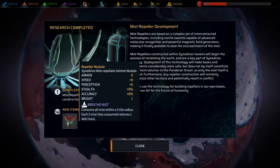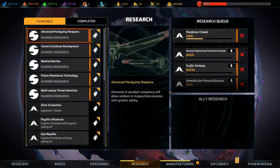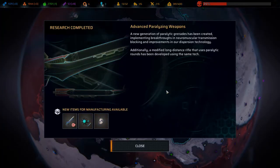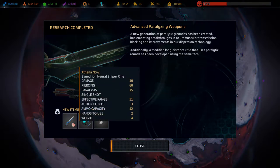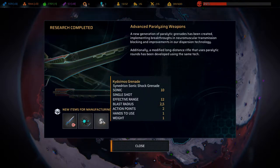The mist repeller helmet module consumes mist within a three tile radius - each two mist tiles consumed restores one bullet. Paralyzing weapons: a new generation of paralytic grenades implementing breakthroughs in neuromuscular transmission blocking and improvements in dispersion technology. Additionally, a modified long-distance rifle using paralytic rounds has been developed. 10 damage, 60 piercing, and paralysis 15 - that is very nice!